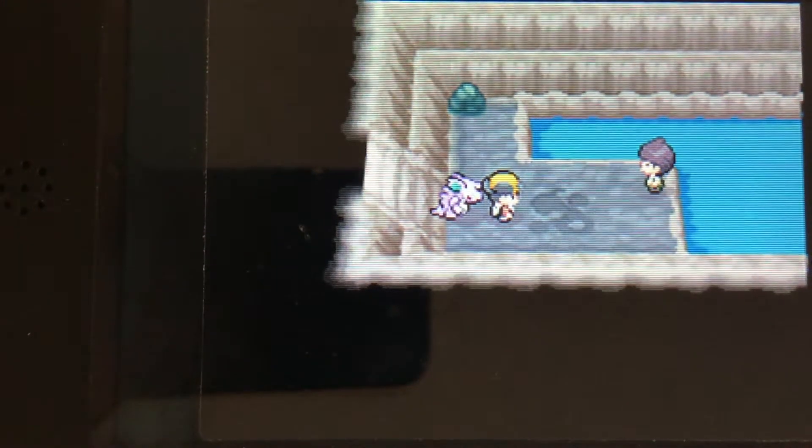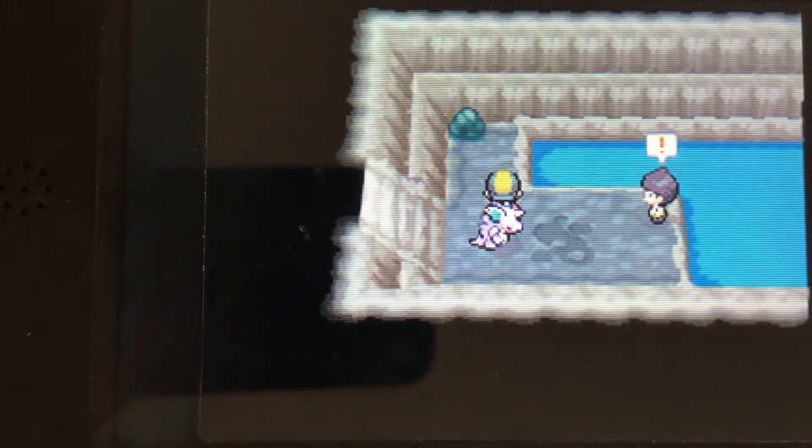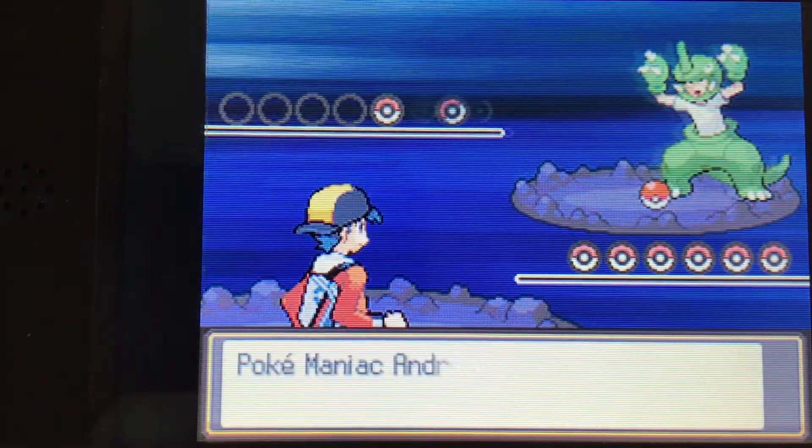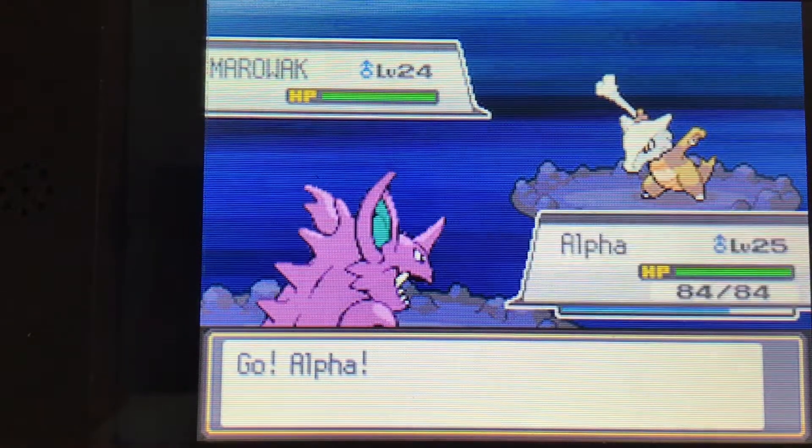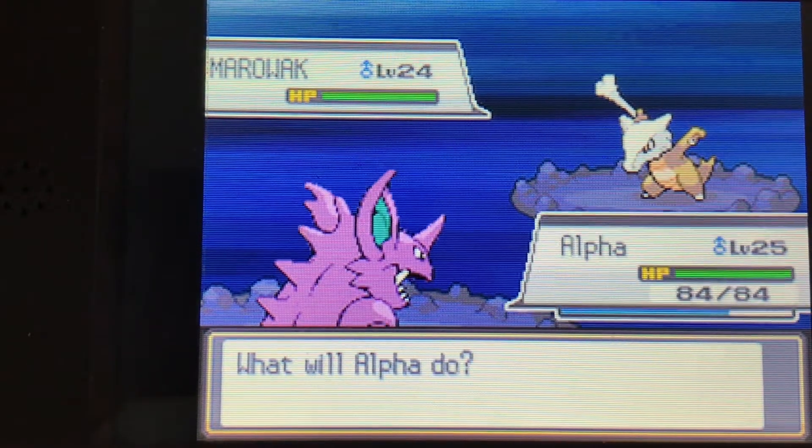Hey, Lavender here, back for some more Pokemon Heart Gold. In the last couple of episodes we've just been doing some surfing routes. We're going to continue on searching through the Union Cave. In the last episode we went through the Moons Auf, and now we're back in the Union Cave.